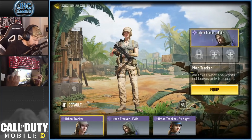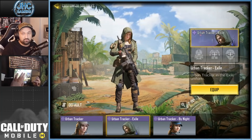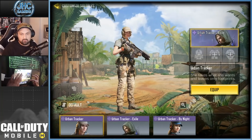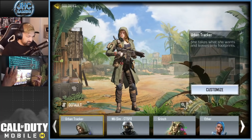Urban Tracker — the new one from the Lucky Draw here, Urban Tracker Exile, probably my favorite one now. I like the skin. The OG Urban Tracker is also pretty cool. And that one from a previous battle pass is a very popular skin.